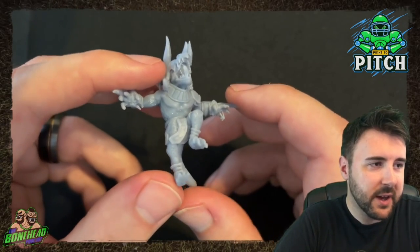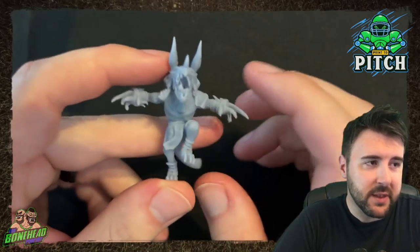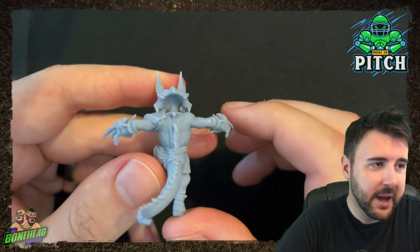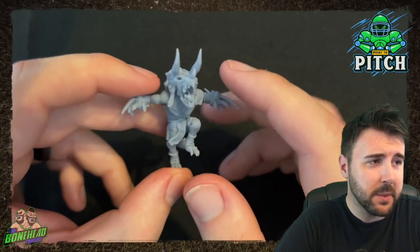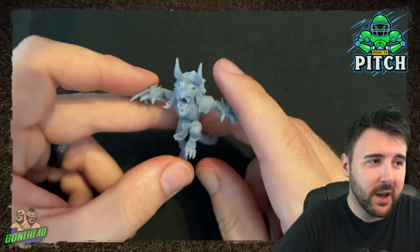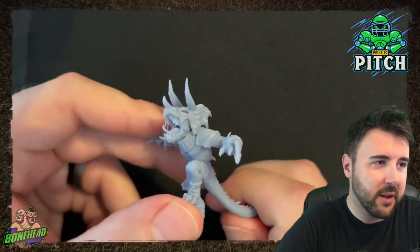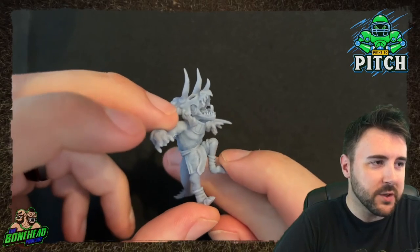When we looked at the pre-supported version, the supports are going underneath. Rolling the model over, you can see some support marks. But the way they've pre-supported it protects the back and the detail on the front of the face. When playing Blood Bowl you're going to be looking at the face top-down, so any marks on the underside of the arms are really not a major issue. This was the one that had a bit of a print fail — probably just me being too eager removing the supports.